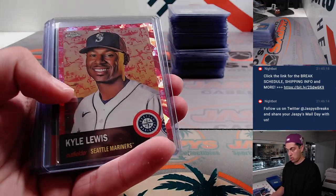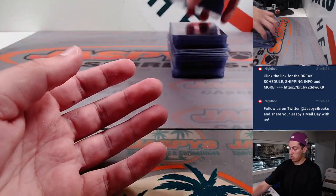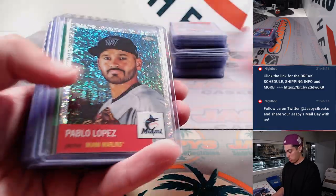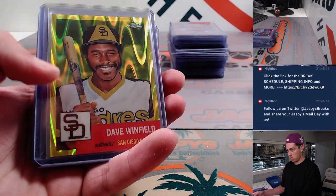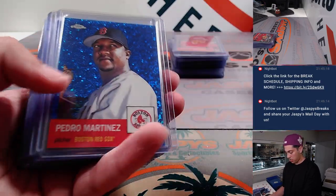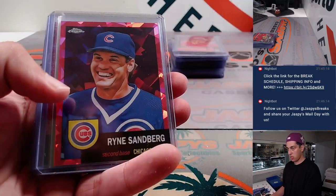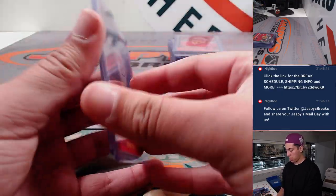Ashby. I think some of the rookies snuck into this stack. Here's some more just base and refractors. Dave Winfield. Santana, Siri. Graverson, Martin — gold wave to 50. Spencer Torkelson, that one is out of 200.